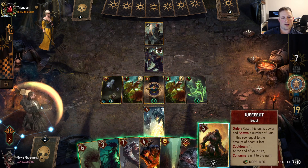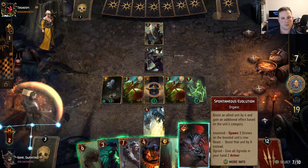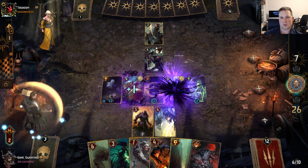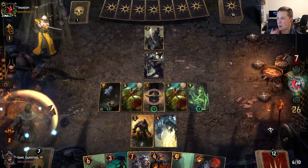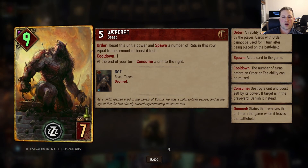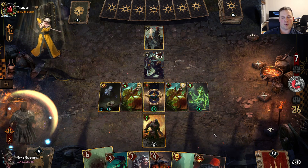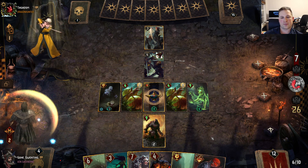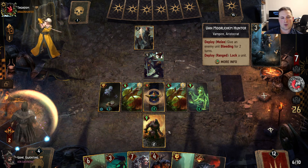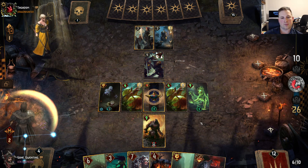Let's go ahead and get this working. Get the Were-Rat down here so that we can proc all these rats and then get them all boosted up with Morvud later on. Walk is annoying, but kind of meaningless here. Let the hunt begin!